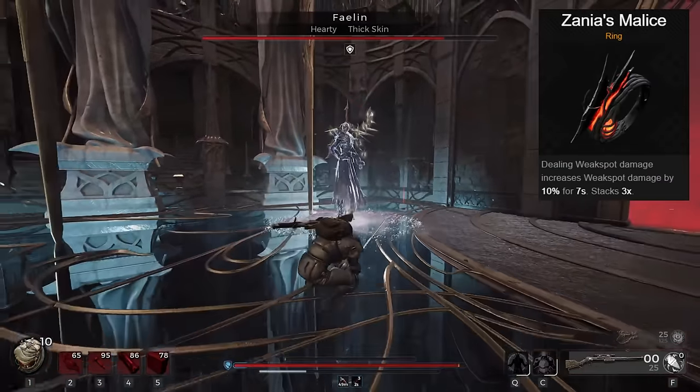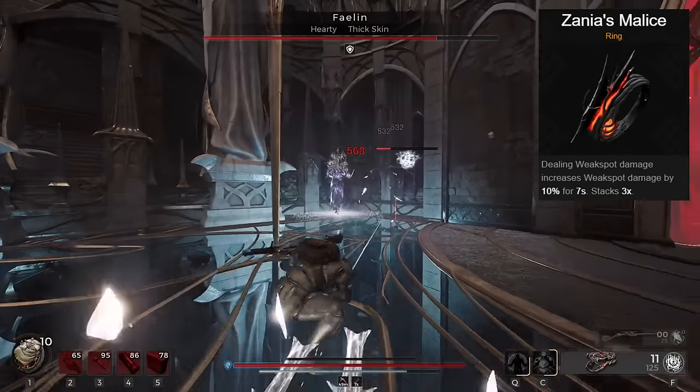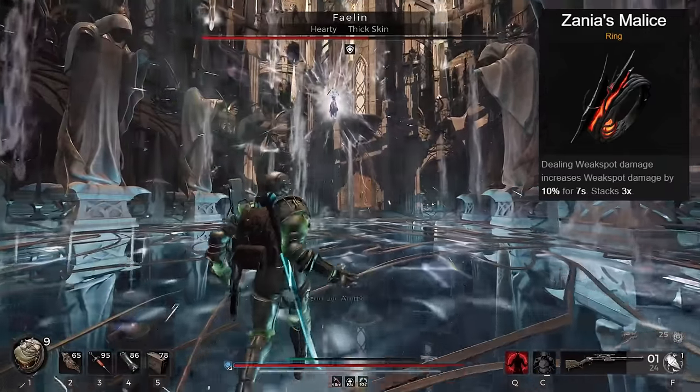Zania's Malice increases weak spot damage by up to 30%. This is the best damage boost I can find, as when Bore is attached you're going to get much more out of it. For boss fights, your main goal is to attach Bore as often as possible and hit the weak spots. The Widowmaker also gains much better damage from this as well.